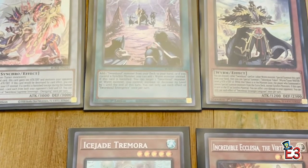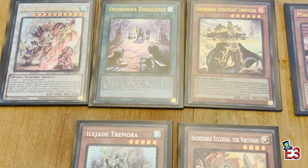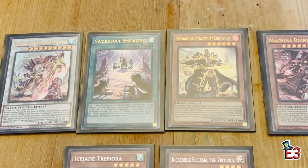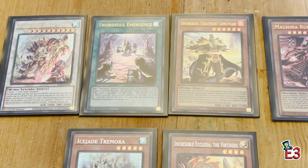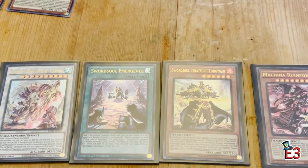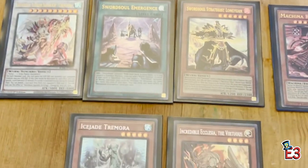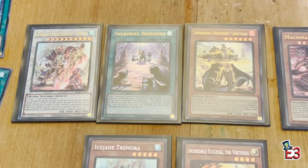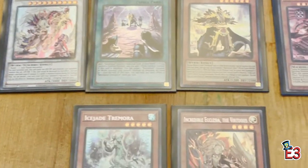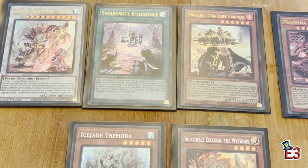For the two secrets we got Ice Jade Tremora — the new archetype — and Incredible Ecclesia the Virtuous. All in all a really nice set. I love all the supports for the archetypes we've been seeing over the past year and a half. Destiny Hero Destroyer Phoenix Enforcer is a really cool card that a lot of people are going to buy this box to try and pull. We also got Borrow Code Dragon and Borrow cards, Floowandereeze and Ice Jade as new archetypes.